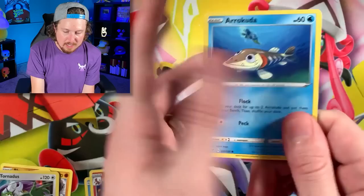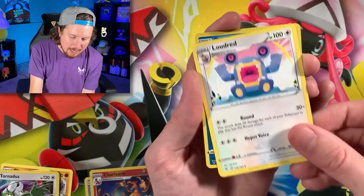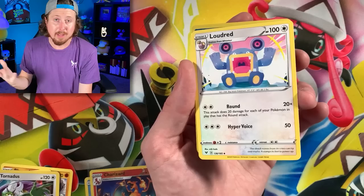Going into our next Vivid Voltage Booster Pack. We got Fampy, Shuppet, Poochyena, Energy into the filing cabinet. We got Kakuna Matata, Loudred — and some of you might say I'm loud in videos, but I can't help it, okay? I'm not going to apologize — I'm just being myself. And a Shaman. No shame in loving Pokemon, that's for sure.